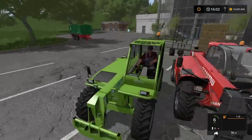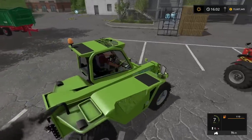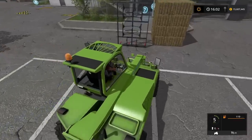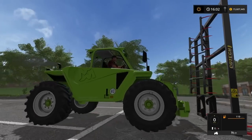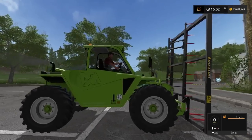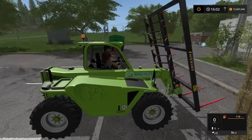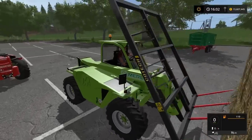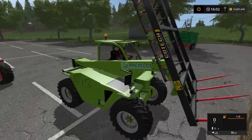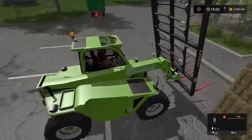Does it do what it says on the box? Of course it does. All the telehandler attachments you need will go on here. We'll hook it up to the Kotech fork with claws. I like the fact they've got the collisions right — sometimes when you drop it backwards the fork goes into the front boom, but this stops where it should stop, which is nice.